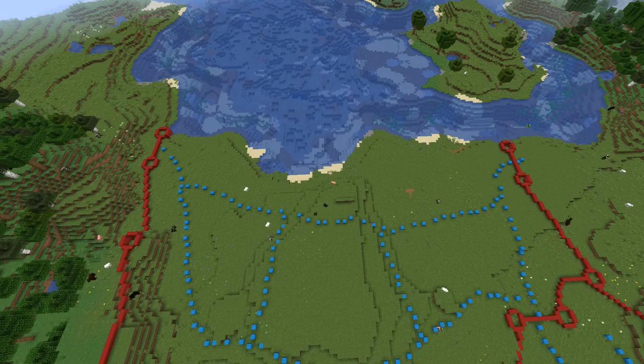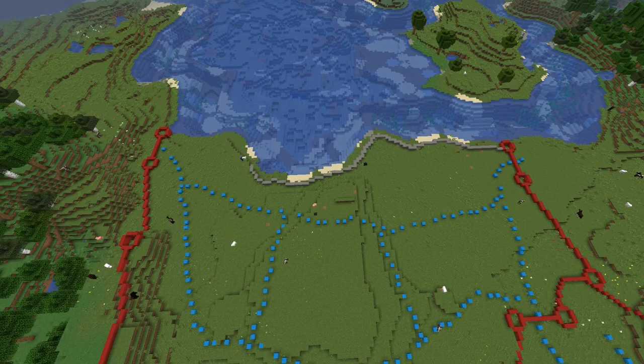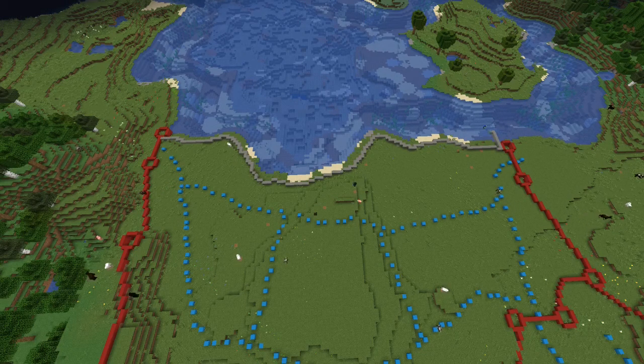I wanted it to come off of the coast by a set amount so that it's pretty even throughout. Even though the place where it is will change, the width of the dock would stay even. So I went out about nine blocks or so and tried to kind of map that around the whole outside.